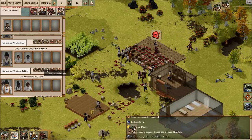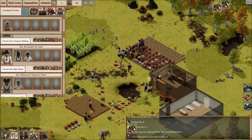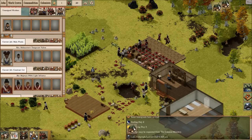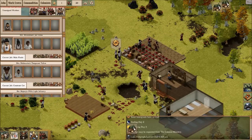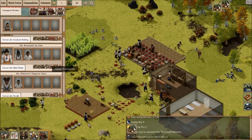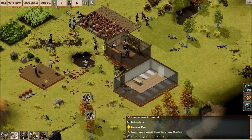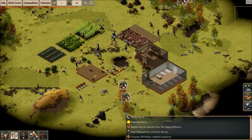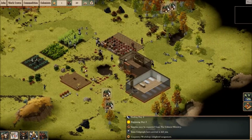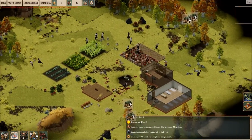Let's disable construction for now. I have no idea what I'm doing, I'm just kind of figuring it out. Man, look at all the fish people - we're being overrun! Let me make some more guns so that these people can defend themselves.